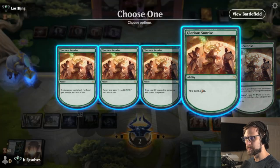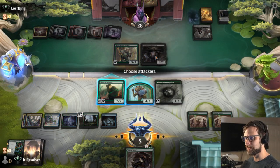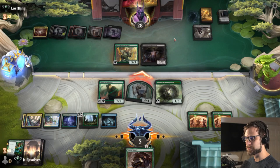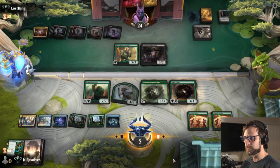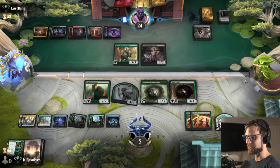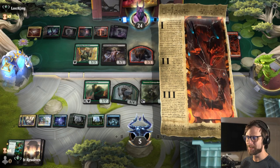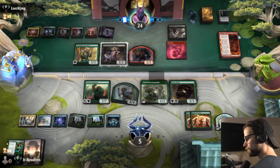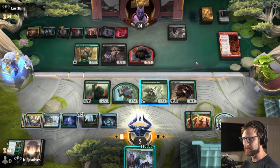I'm going to draw and gain three just to kind of save ourselves as much as we can here. Do we attack? I think we attack with just the 4/4. If they choose to block, they choose to block — that's fine. Let's go ahead and Jewel Thief. Shields are up as best they can be. Fable is fine, I'm not overly concerned about that. If we survive a Sorin ultimate that's a pretty bomb play.